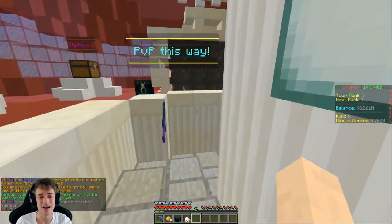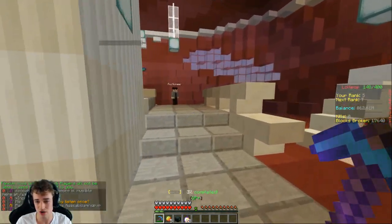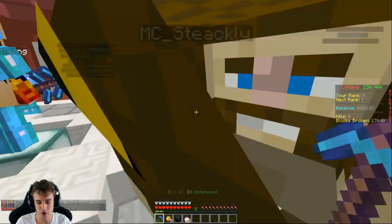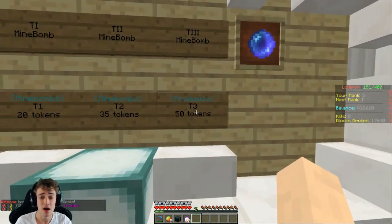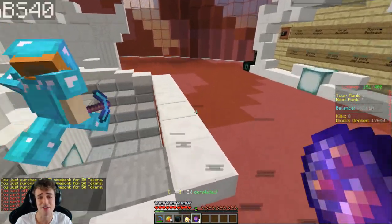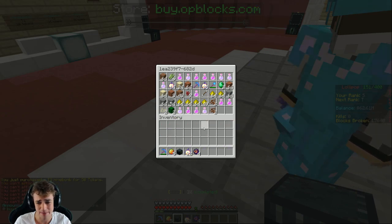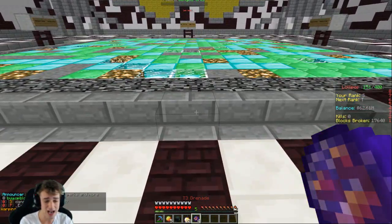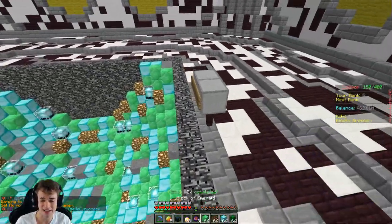All I wanted as of right now was those tokens. I don't want to go down to the PVP area — where's the token area? I think it's up here on the very first floor. Yeah it is. So we got 200 tokens — a tier three bomb costs 50 tokens, so we can get four. Slash warp destroyer, there we go. By the way, if you guys want to play on this server the IP is down in the description below.